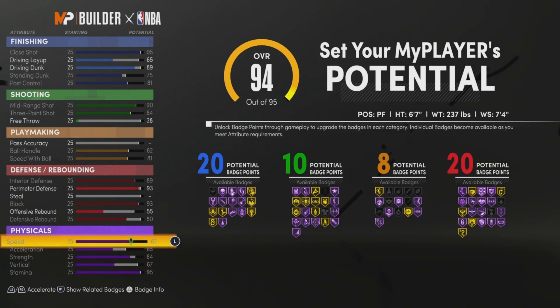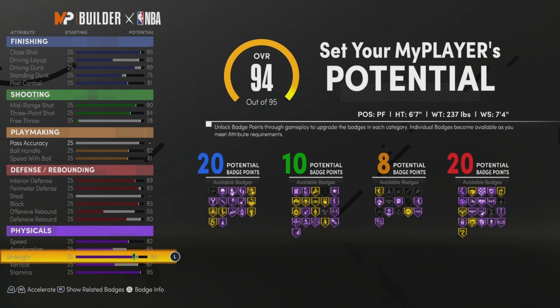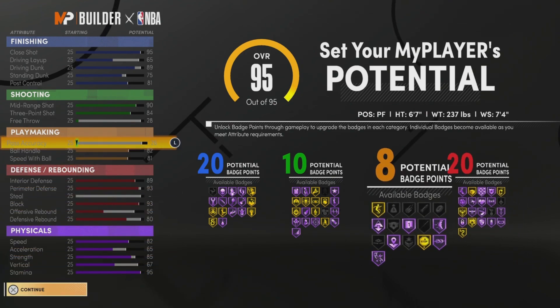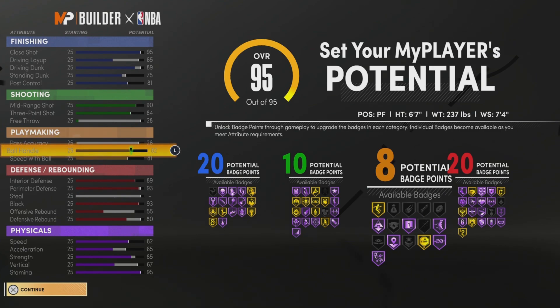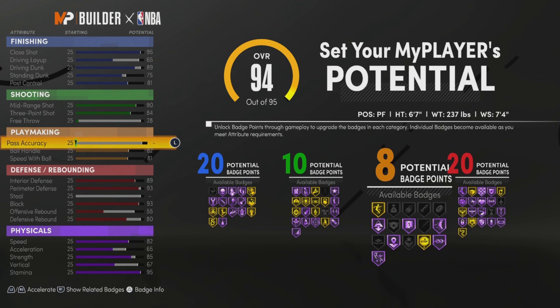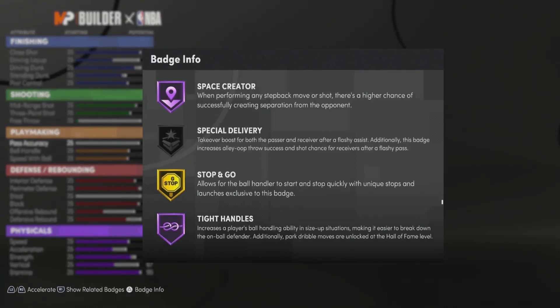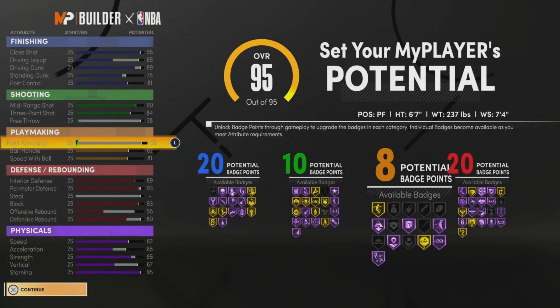Y'all, this build right here, man — this build is it. I don't know how else to make this build better. It's just a 6-7 post-scorer build. I can speed boost on this build — I'm pretty sure. You get quick first step Hall of Fame. You can speed boost on this build. So that's 20 finishing, 10 shooting, 8 playmaking, 20 defensive badges. Tell me that ain't great — 6-7 speed boost.